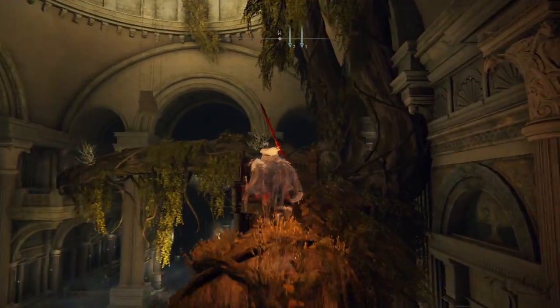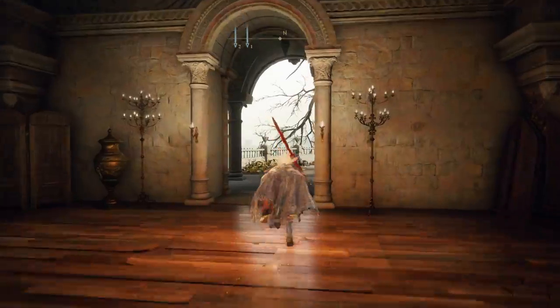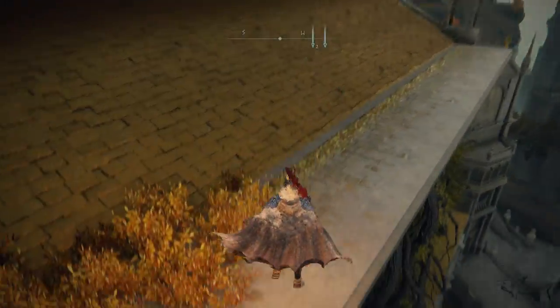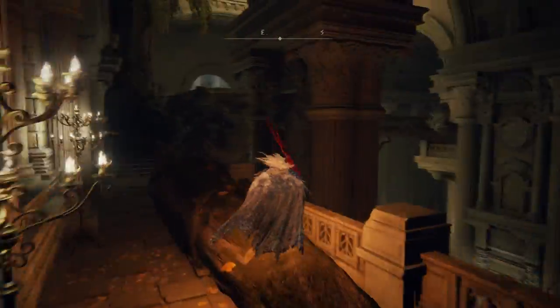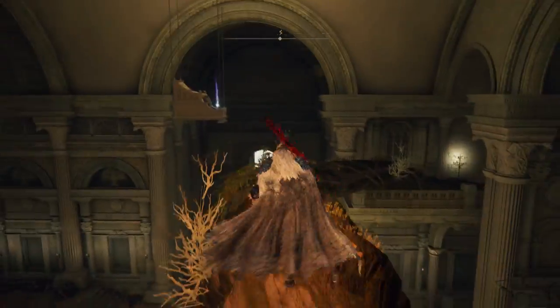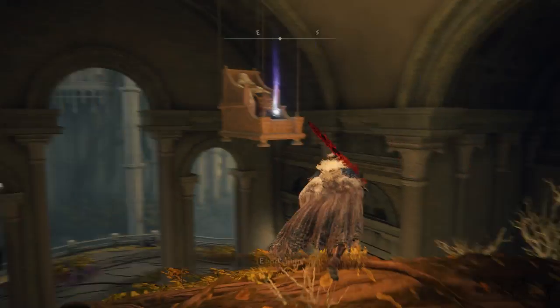Now we have to find a certain book — a prayer book — which is very important to complete this quest and to get that nice incantation. During this video, if you're here for the first time on my channel, you're gonna find a lot of nice items and incantations along the journey. On the left side, the way we're going right now, it will be the Golden Order Principia prayer book.